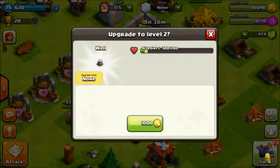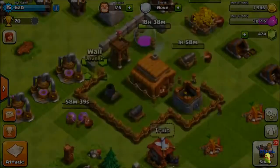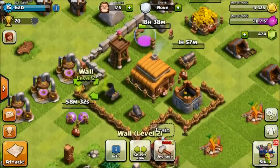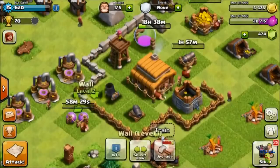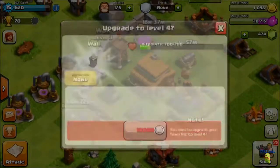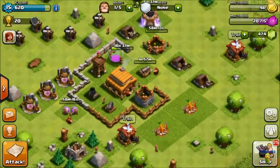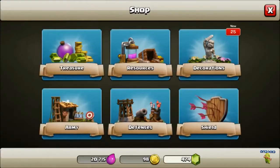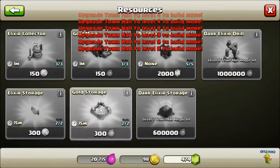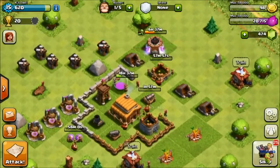Basically I'm just going to keep upgrading the walls as much as I can. Whenever I have spare gold I'm not using, I'll probably just start upgrading walls. Right now I'll just upgrade these to level 2. They can only go up to level 3, and I can't upgrade them until the town hall is level 4 — it costs 5,000 to upgrade them. Hopefully we can get another gold mine. The gold storage can get to level 8, so I'll focus on upgrading these four storages first.